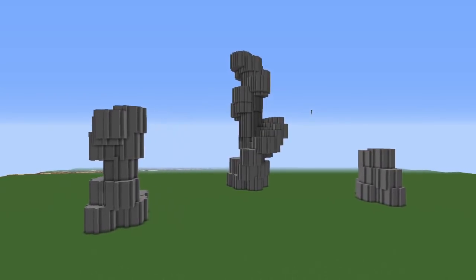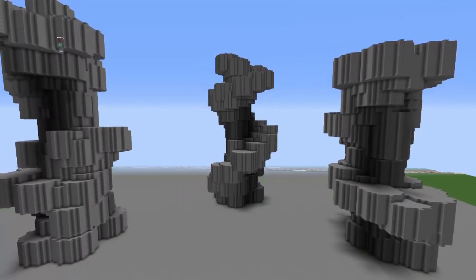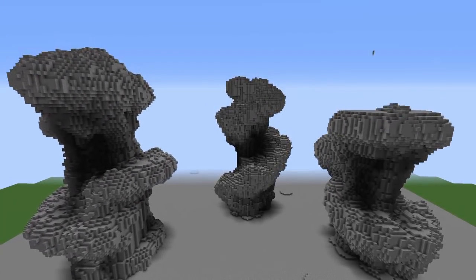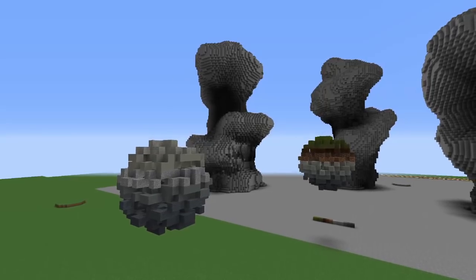Hello everybody and welcome to the time lapse of my isle trio build. To start off, I am mapping out the island shapes that I want with some cylinders and then molding the shapes with the voxel erode brushes, and using the blend ball brush to just smooth it out a little bit.